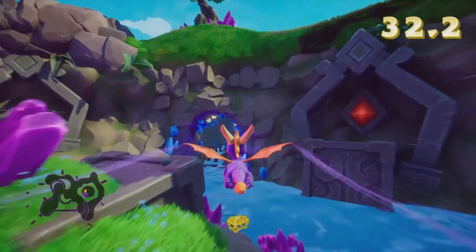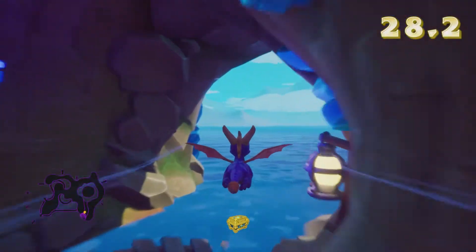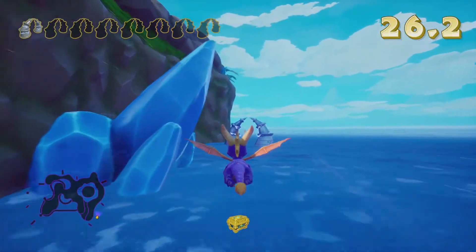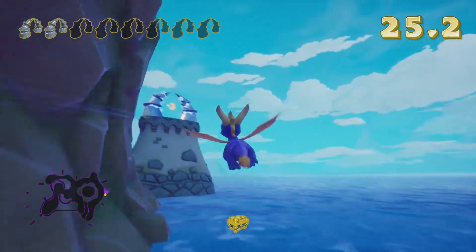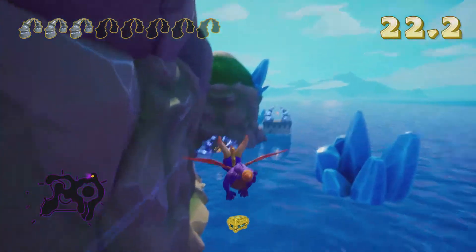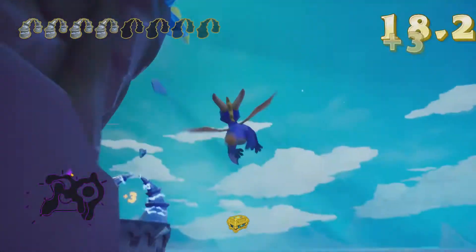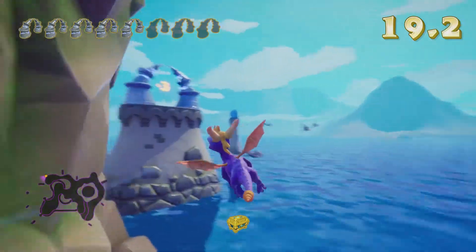To get this achievement, you have to complete all of the goals in one run, which also gives you bonus loot — gems or treasure, as the game calls it. On screen we are going to show a run that we did that worked. It might not be the best route, but this is the one we used. This is located in the realm Sunny Flight, which is a hidden realm in the Artisan world.